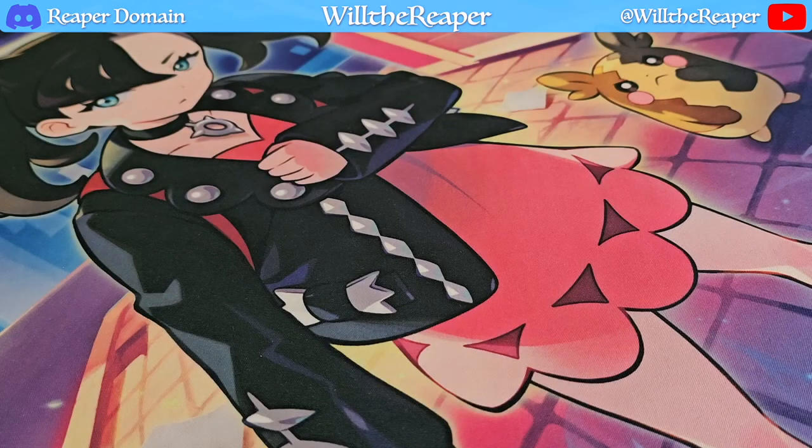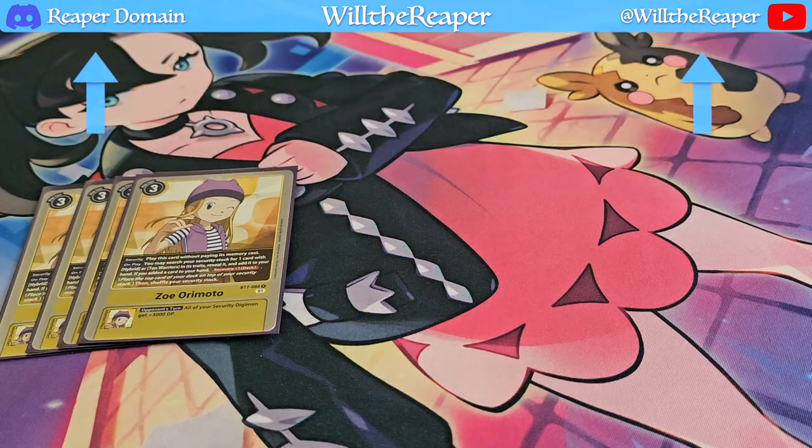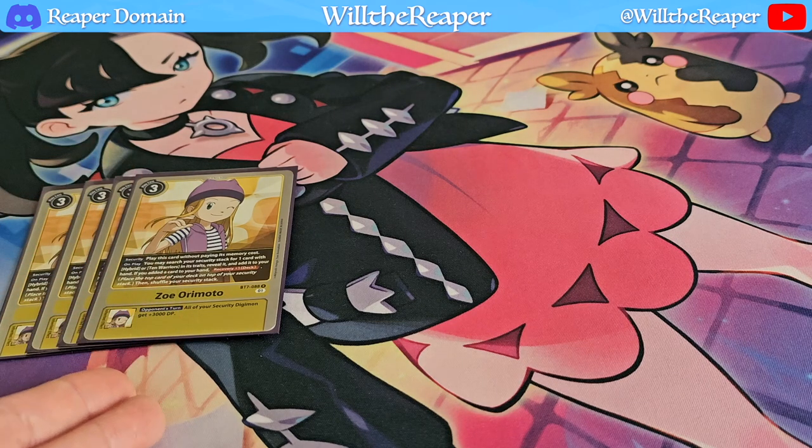Alright, so now on to Tamers. It's not a surprise that we're going to be playing four copies of Zoe. This card is essentially supporting the whole hybrid and even 10 Warriors line — and I say 10 Warriors because Ancient Kazemon is one of the 10 Warriors. Having Zoe definitely helps there. Again, controlling your security by having Recovery plus one in Zoe's own effect is fantastic. If you manage to use her as the Digivolution, her inherited effects also give your security Digimon plus 3000 during your opponent's turn — a fantastic bonus that's just going to stack up.